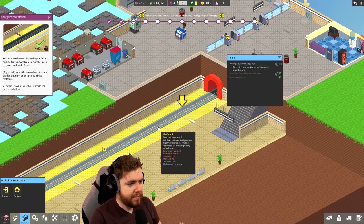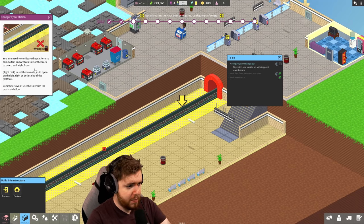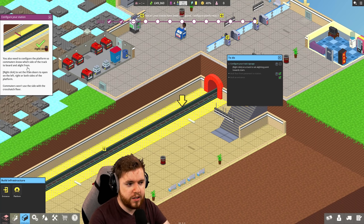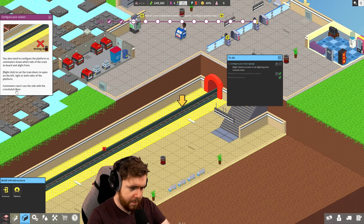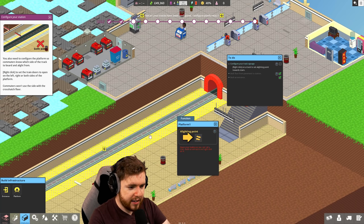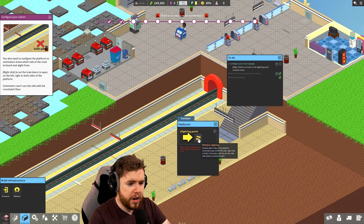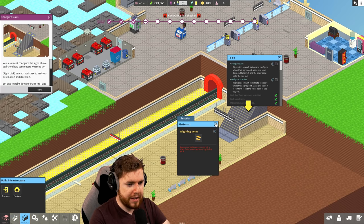Oh my god, hello. This is full on, isn't it? You also need to configure the platform so commuters know which side of the track to board and alight from. I hate the word alight. Right click to set the train doors to open on the left, right, or both sides of the platform. Commuters won't use the side with the crosshatch floor. So I probably want them to use that side with the stairs - that makes sense.